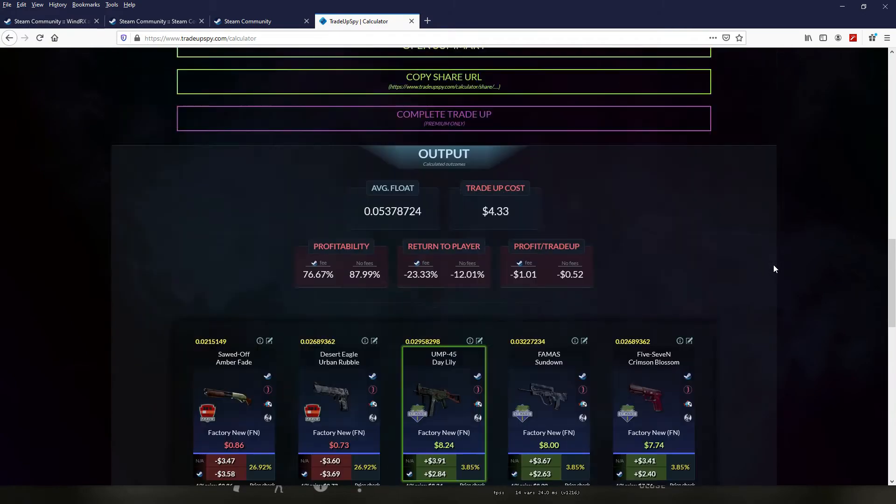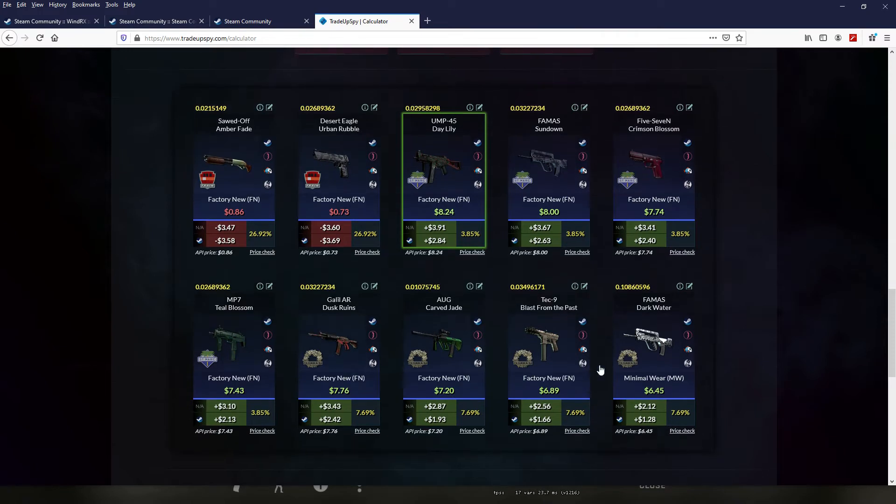And for the outcome guys, we have 10 outcomes. If we got the Trend collection, that will be a loss — about 52% for loss and 47% for the profit.